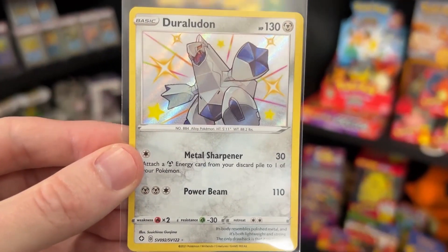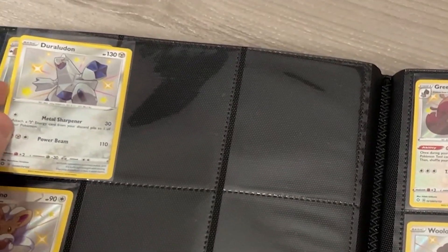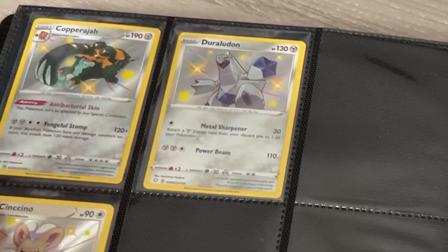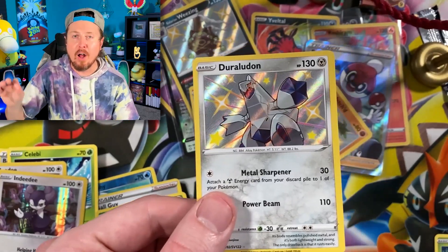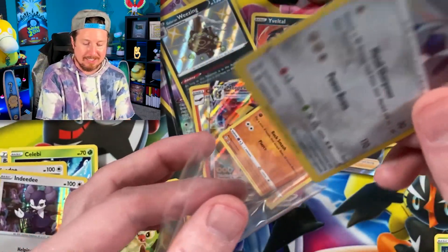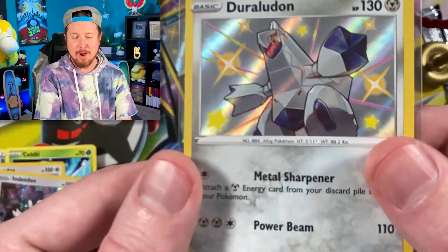This one right here — Duraludon! We need this one! We are officially adding it to the Shining Fates binder! Yes! We are bringing it down to a total of 20 now. It is no longer 21! That's what I'm talking about — take a lap around the room, do it with me! I want you to get up as well!